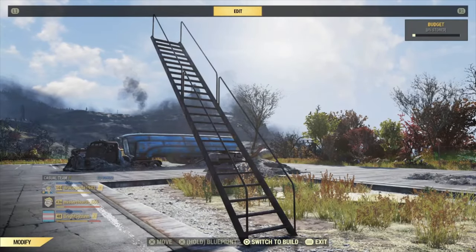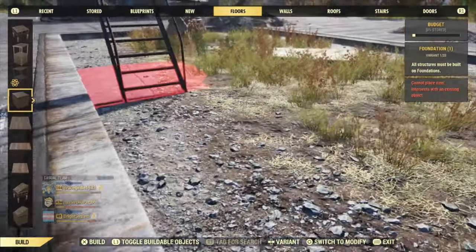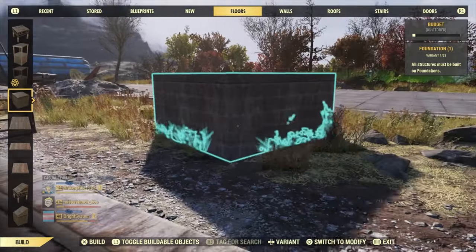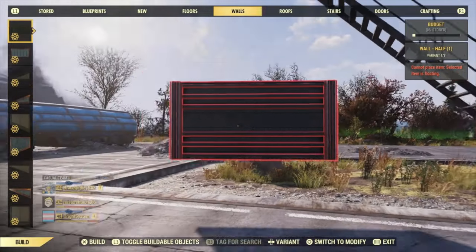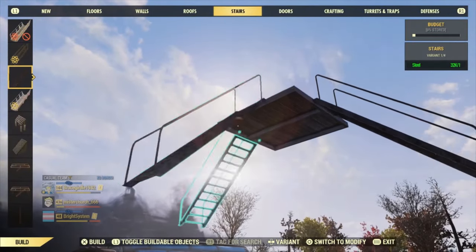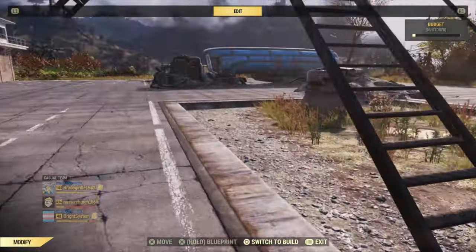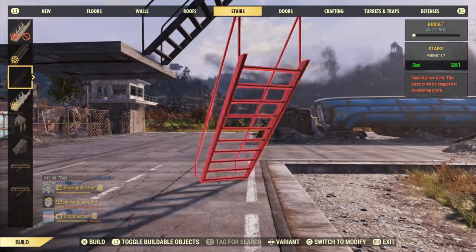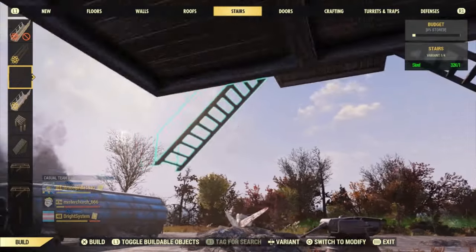The first and most common thing is when stairs or upper floors get stuck with no support. Stairs, upper floors, and foundations all need legitimate support in order for you to remove or move the things attached to them. This doesn't have a foundation underneath it so the stairs can't be removed. This can happen especially if you're newer to the game and unfamiliar with the building restrictions. Sometimes even if you've got a foundation in place but it was too low, the game won't register it as legitimate support.